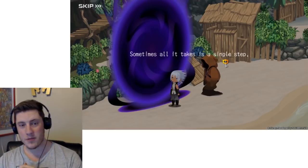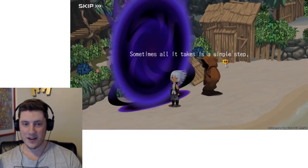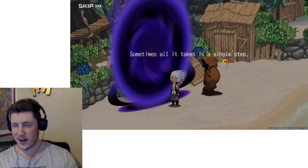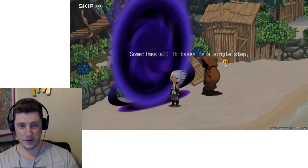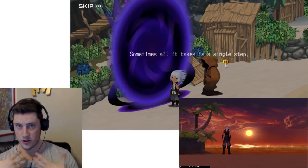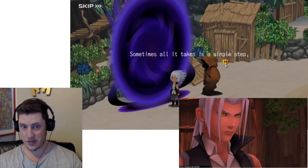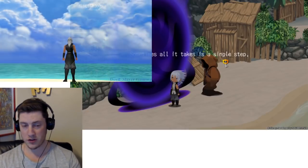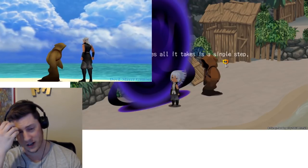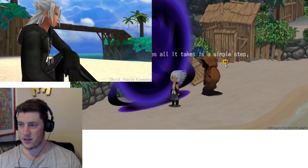I wanted to start with the cutscenes. The overlay text is 'sometimes all it takes is a single step.' I think Water and I can both agree that this is meant to be young child Xehanort as he's first been literally led from his home that he yearns to leave. We've known all along that young Xehanort yearns to leave Destiny Islands — he feels trapped, confined on this tiny little speck of land. An opportunity presents itself: he's approached by his future self in a robe and given the opportunity to leave, getting to Scala.